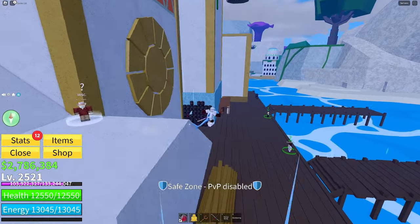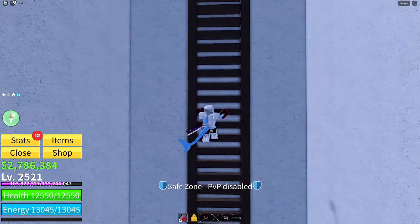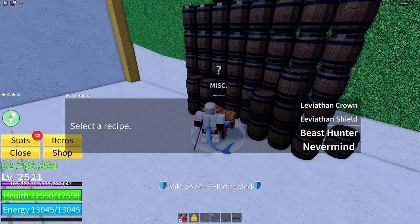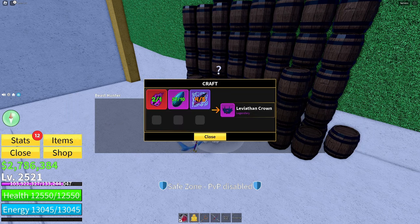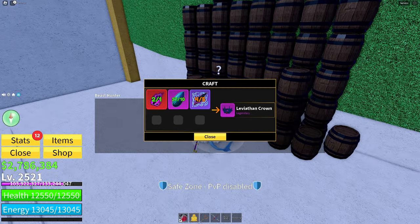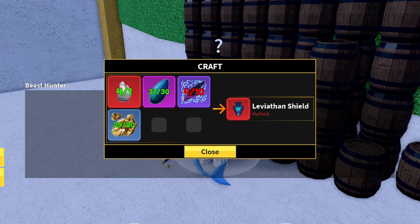For the other two accessories, go to the other side. This place is called Tiki Island and it's to the right of the haunted castle. Head over here and you'll find the beast hunter. You can craft the Leviathan crown, which gives you 12% more melee damage, 35% more damage to sea events, 25% increased health regeneration, a 40% higher sea event material drop chance, and one extra instinct dodge. The Leviathan shield costs way more to craft, but gives 15% defense against melee, sword, and gun attacks, 30% more defense against sea events, 90% more protection against water damage, and 1,000 health.